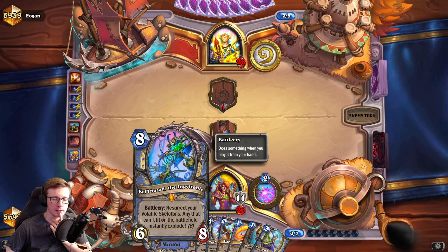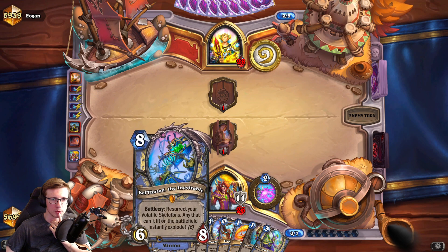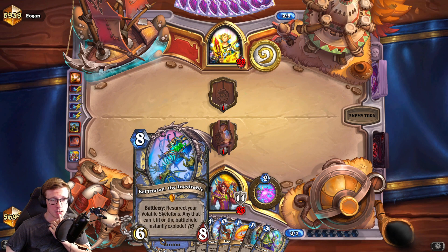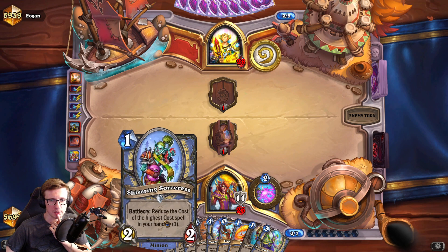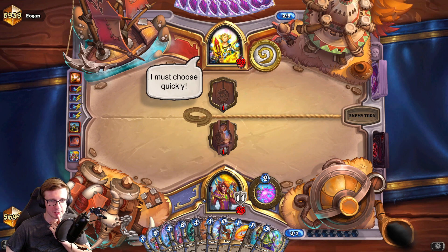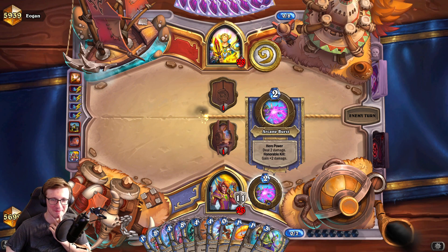We could go for Kel'Thuzad now - it's only one of our win cons and not necessarily the main one. As I mentioned, Mordrish is the main win con. I think dropping Kel'Thuzad here makes sense - I just need to make use of all the legendaries as fast as possible. We could also go for Sir Finley and hide our legendaries from Theotar.